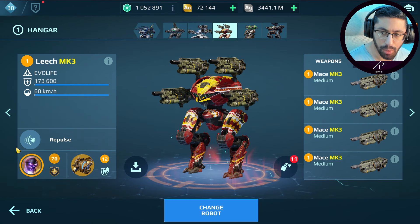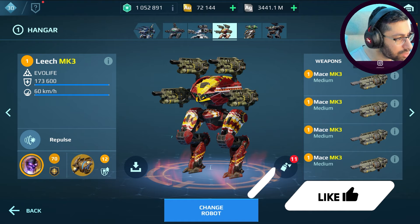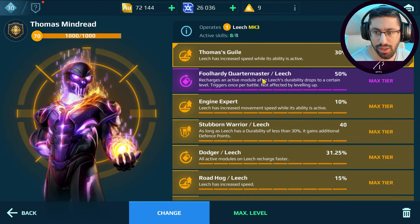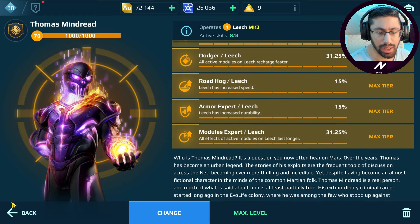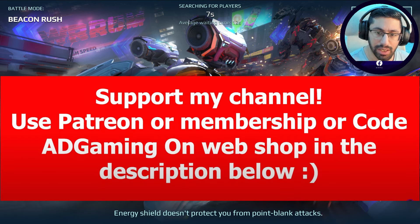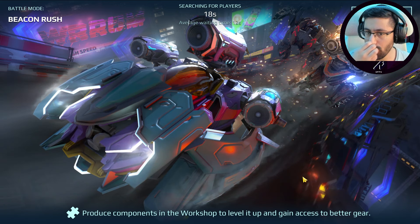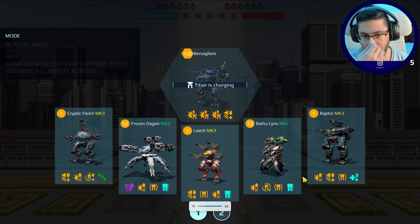Hey guys, welcome back to my channel. This time I want to test out the Leech after the buff it got — increased movement speed from 58 to 60 kph. I have the Mace weapon, the Armadillo module, Thomas Mindred for more speed, Gene Expert for even more speed, Road Hog for more speed, and boosters. Without further ado, let's play Beacon Rush. Subscribe, click the bell, smash the like. There's another game I'm playing called Armor Attack — beta coming soon. You can support me on Patreon or use code AD Gaming.